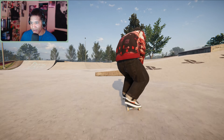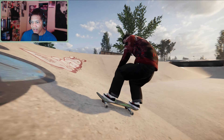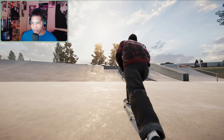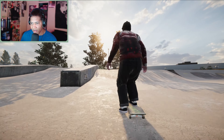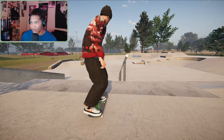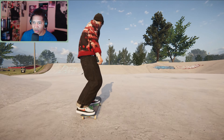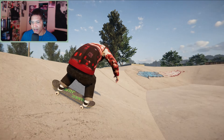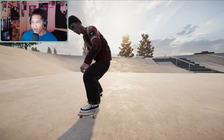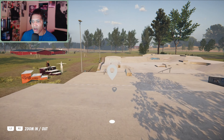Crooked nollie flip. Nice manual pad — I'm guessing this is based off a real life spot somewhere in Sweden if I'm not mistaken. Hit this handrail — that was a weird looking front crook, I was actually trying to do a front board. Getting a nice little flow going. This park does have a good flow, I'm already rocking with it — the park is nice.